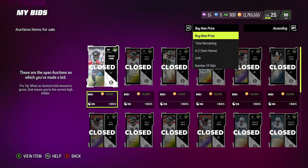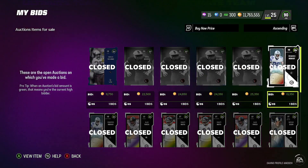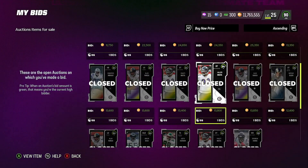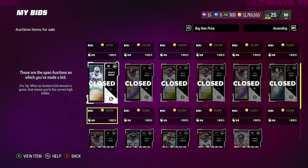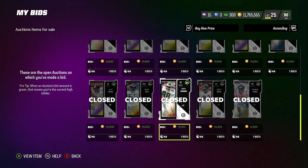Super easy — look at this buy now price. You can see I was sniping 84s for 13K: 13, 13.4, 13.6, 13K. And I was telling people in the chat, snipe these at 13K, 14K.